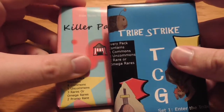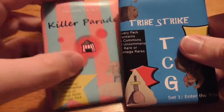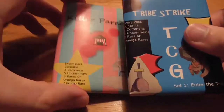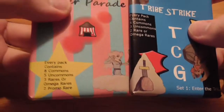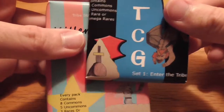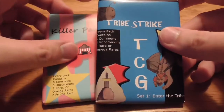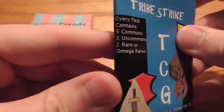I've gotten to do a little bit but it's been crazy busy, and with everything going on with the computer and everything I haven't done as much as I would like, but I also didn't want to wait any longer to open these. So there are two sets available right now on the Game Crafter — Set 1, Enter the Tribe, and Set 2, Killer Parade. I went ahead and got one of each to get a look at the game before I got too much deeper into it.